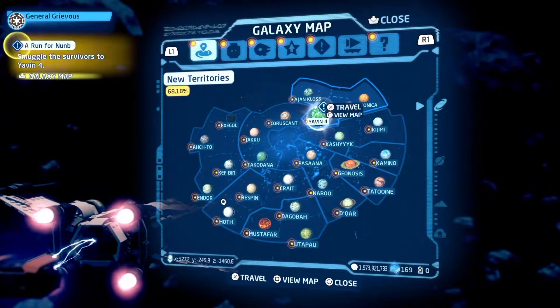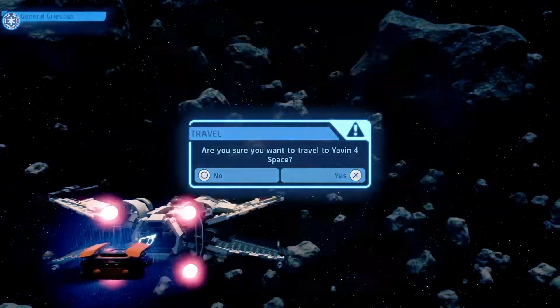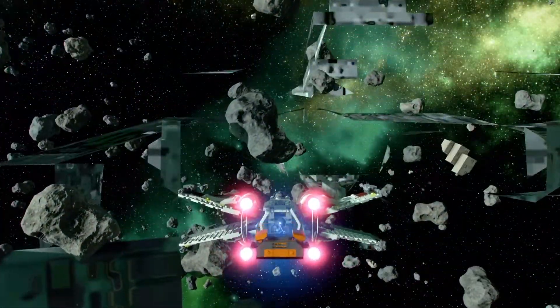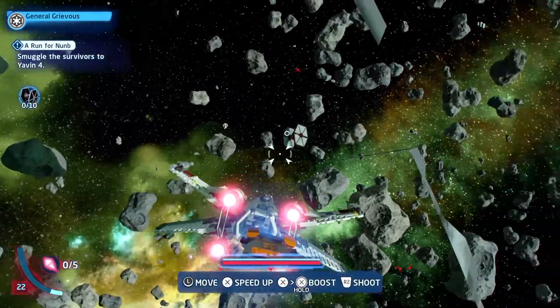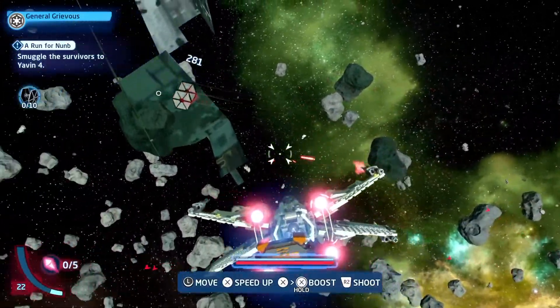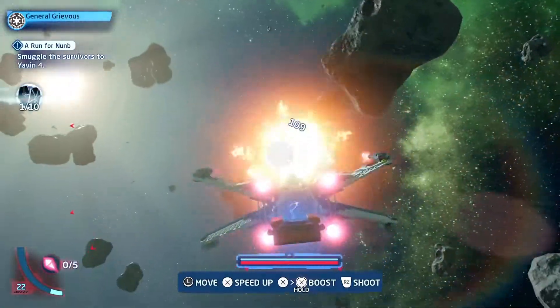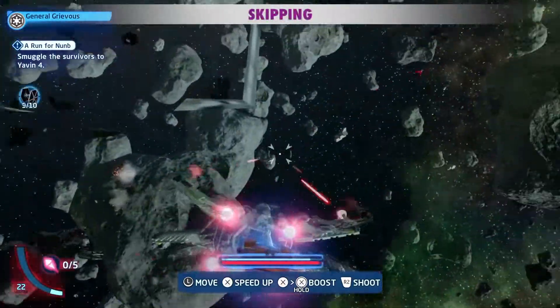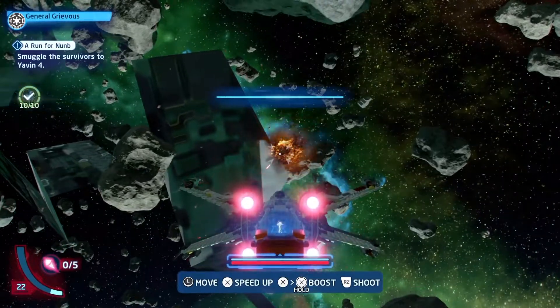Now we need to take them to Yavin 4 space. We have to blast 10 TIE Fighters in this area. I'll skip most of them. There's 10.